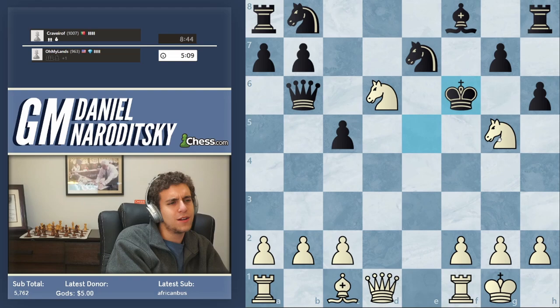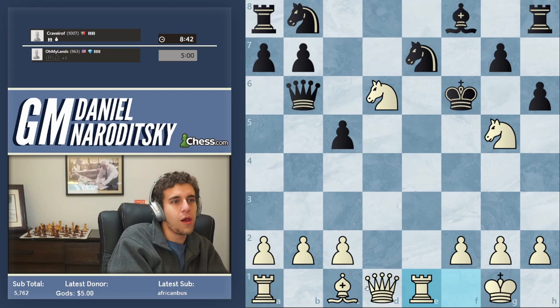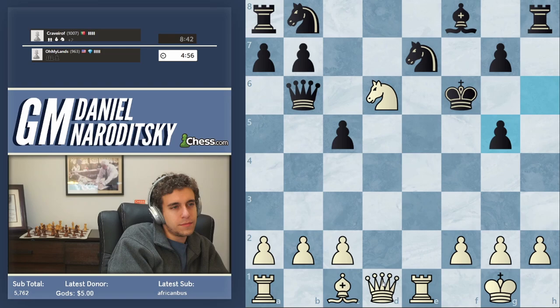His king is so exposed that who's to say we need to be in a hurry? He found a nice move though — king f6. But let's still bring the rook into the attack: rook e1. He takes. And now we can bring the queen into the game — queen f3 check.